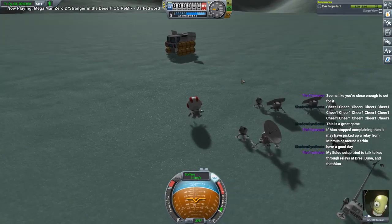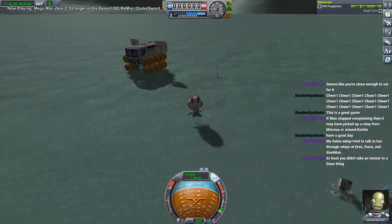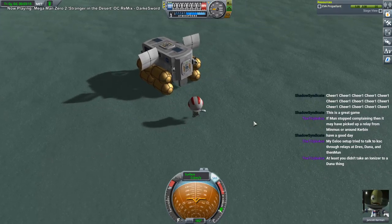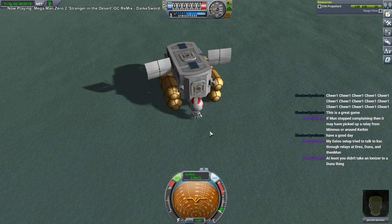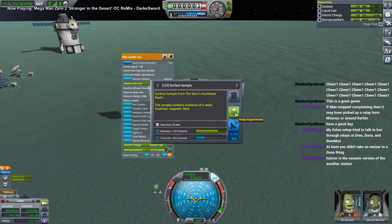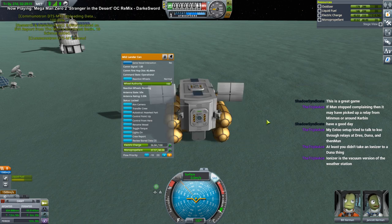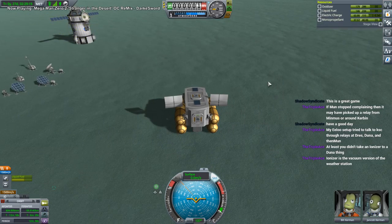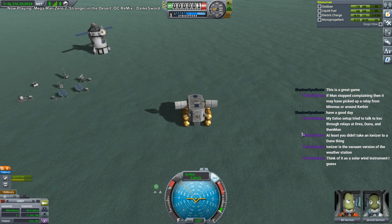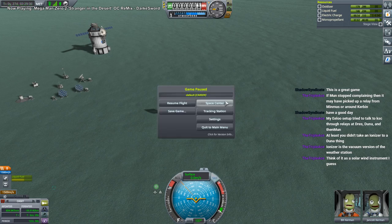We're just gonna leave Jancot and Bill here for the time being. I want to see if we have some transmittable science — that one we can transmit. So far I don't know if we've gotten anything from these things. Vacuum version of the weather station? We should have those. We need to figure out how to get about 250 science or so, because I'm getting the feeling that deploying all these little stations will not produce that in any good amount of time.